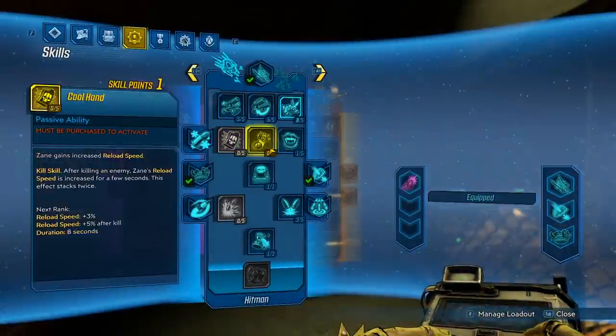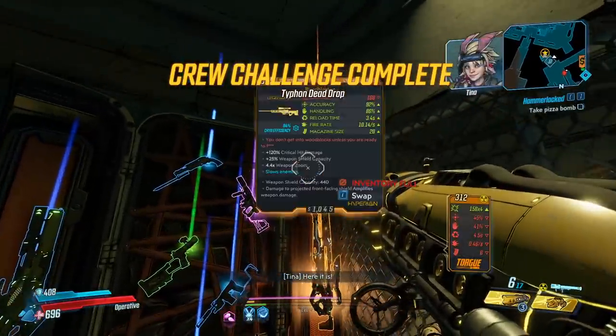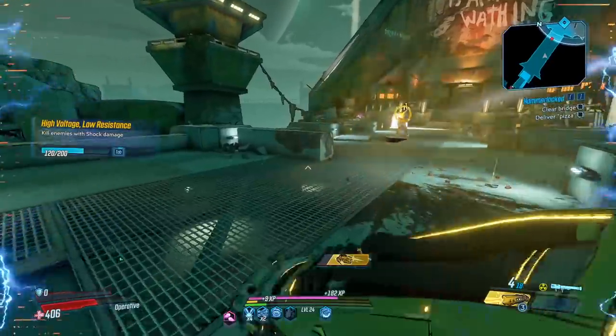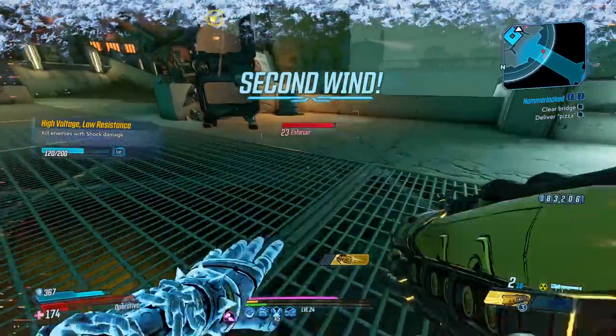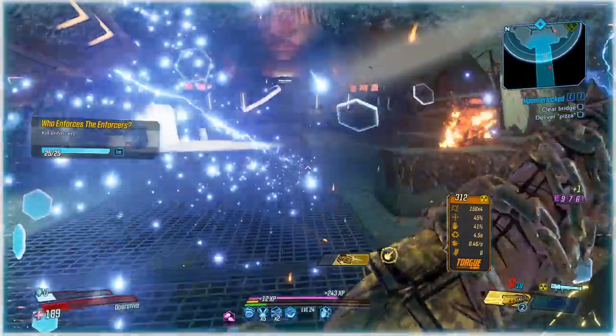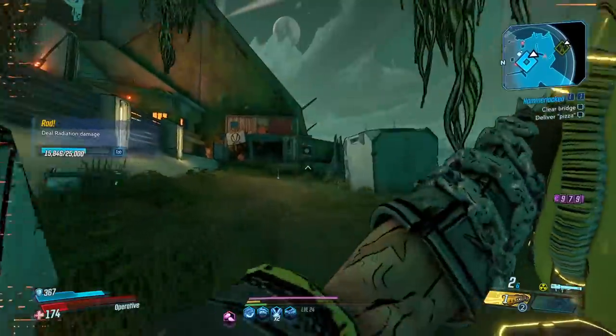Level up! Which means - yo chat, we can use our Quantumizer. Wait, what - I can't even pick it up? Yeah, we can make it work. I gotta be a little bit careful but the problem is two ammo per shot - that's a big problem. My ammo is gone, chat - gone.